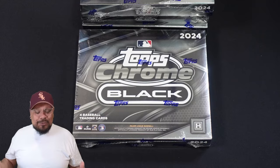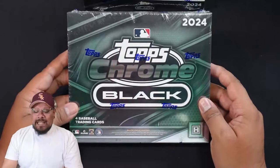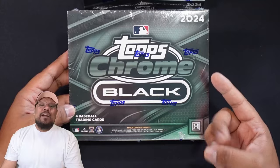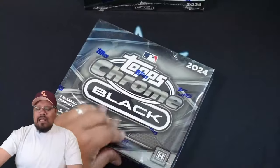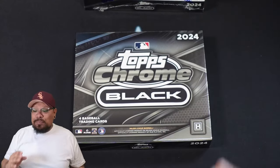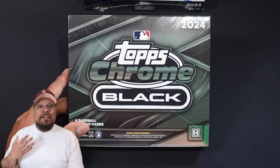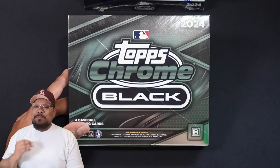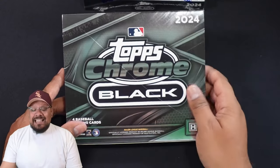Without further ado, let's get into 2024 Topps Chrome Black — one of my favorite sets every single year. You're only getting four cards per box: one auto and a pack with three cards, one of which is going to be numbered. The good thing about this product this year is they introduced a super short print card called 'Depth of Darkness.' Those cards are one out of every five cases, so they're going to be very highly desirable, especially the top rookie Eli De La Cruz, which I'm hunting for.